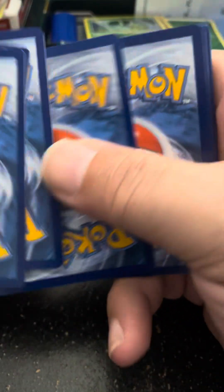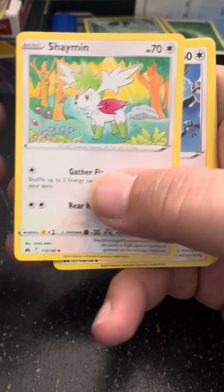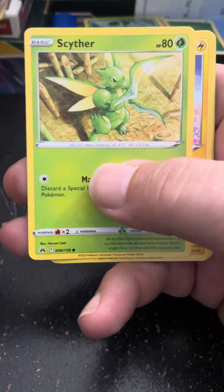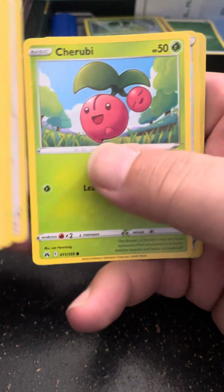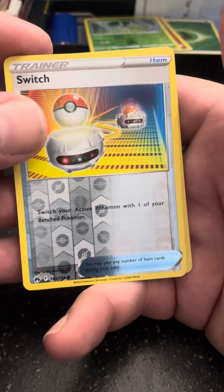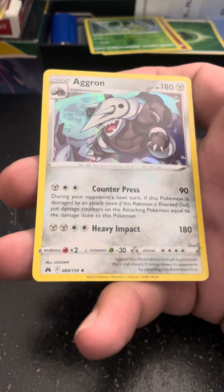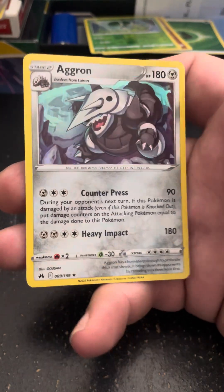Alright, there's the code card. 1, 2, 3, 4. Lightning, Luxio, Trekking Shoes, Shaman, Starly, Scyther, Emolga, Yungoos, Cherubi, a Reverse Holo Switch, and for the last card for the day, we get an Aggron Holo.